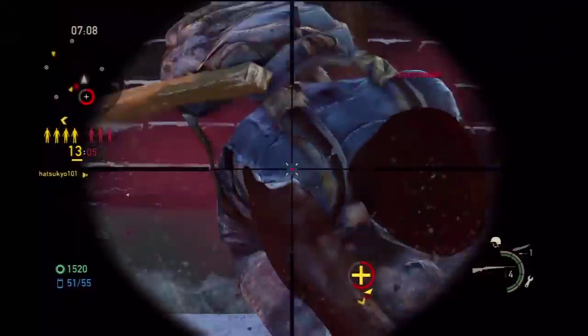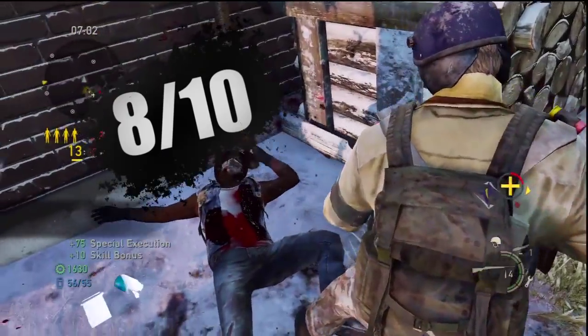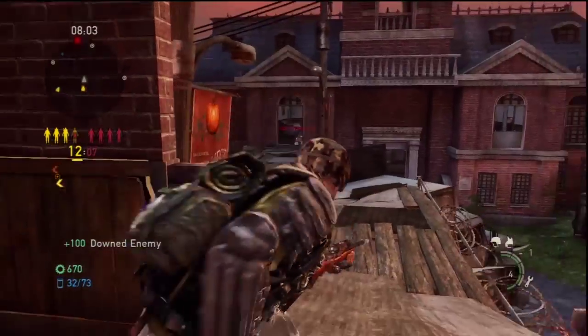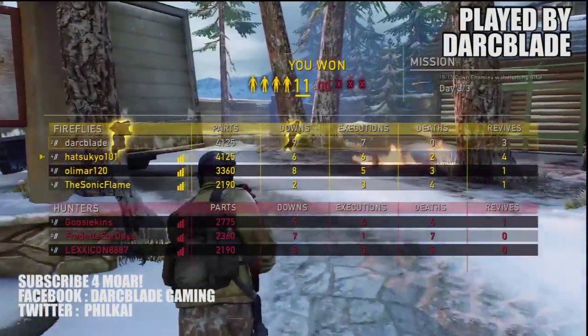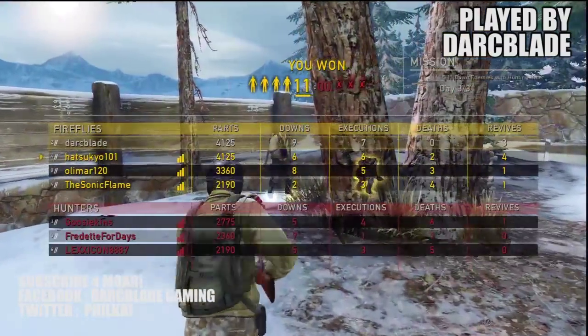With these tips in mind and a steady aim, you'll be pulling off headshots in no time. That is why the hunting rifle gets an 8 out of 10. This weapon is perfect for anyone who wants to be a sniper — just remember to keep your distance from your opponents and use the weapon's strengths to your advantage. I've been Darkblade bringing you my hunting rifle gun guide for the multiplayer in The Last of Us. Hope you enjoyed the video — thanks for watching, subscribe and like for more.